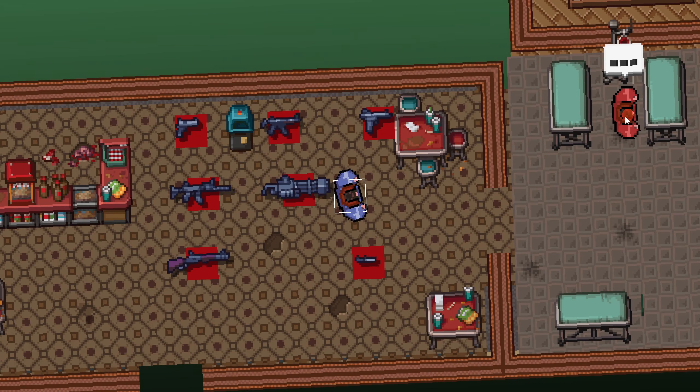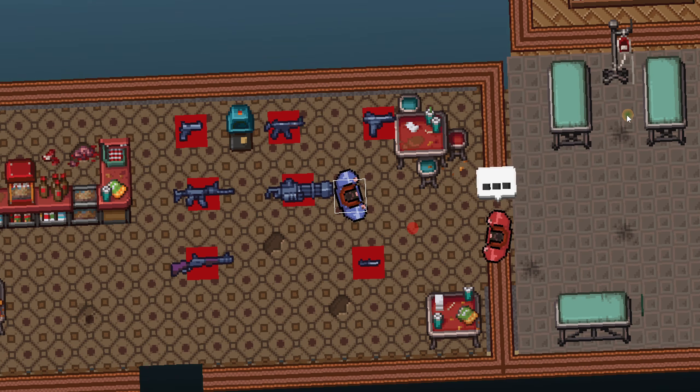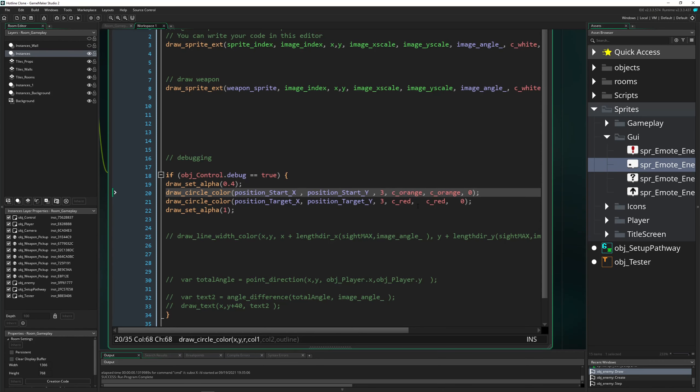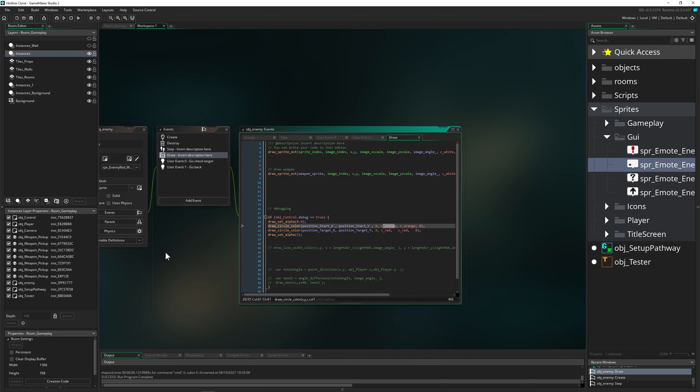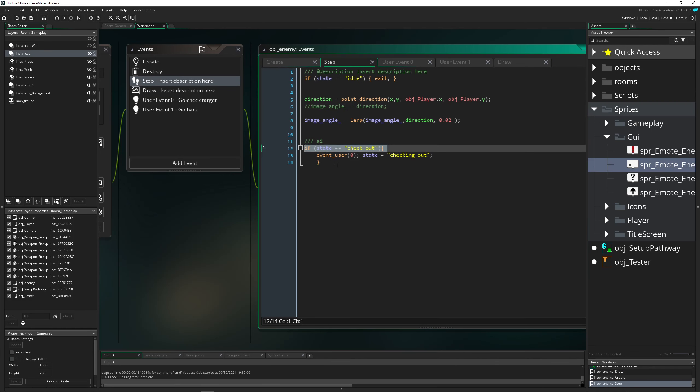Once we start it, we can see the red dot — that's the target — and the orange dot is the position we want to go back to. The colors look a bit strange because we need to input the same color for parameters one and two; you can do some blending if you like. But this is just for debugging, nothing special.